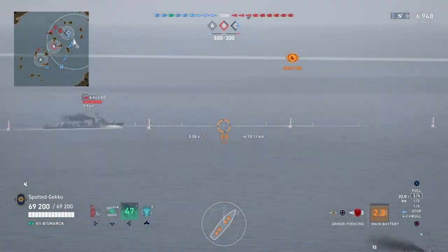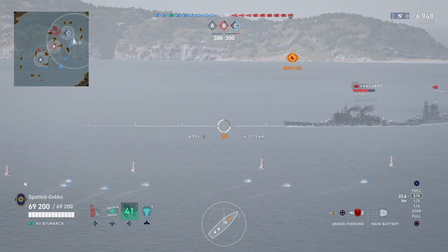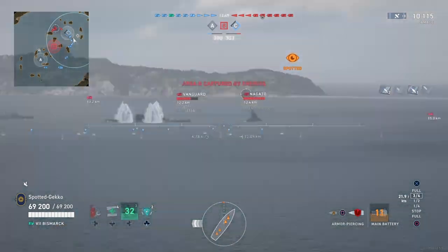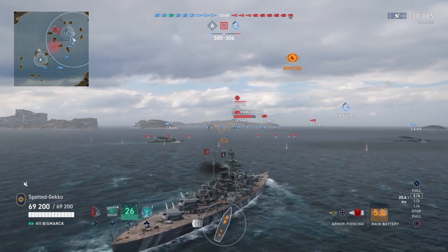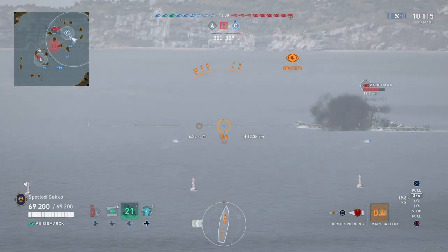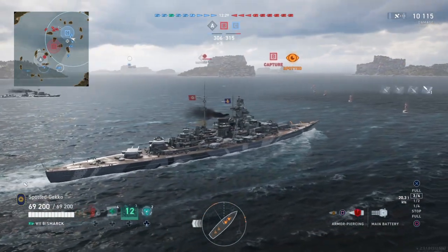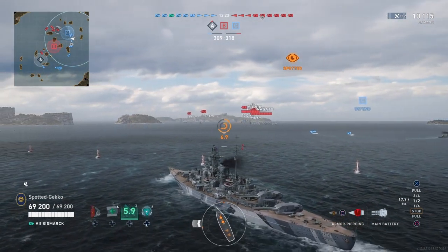That Nagato is going to be a real problem — I really hope our destroyer can deal with it. The Vanguard's down to two-thirds health. We took another shot at the Vanguard and got a couple more penetrations, whittling away at it. What's nice is I have two destroyers in front of me. Having a destroyer screen is really, really helpful for the Bismarck — you really don't want to be caught alone. Keeping allied vessels around you really increases your survivability.